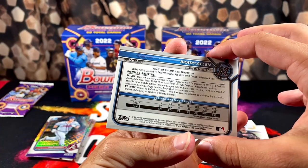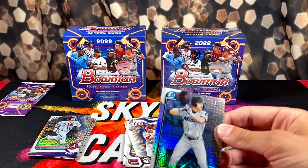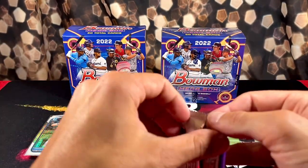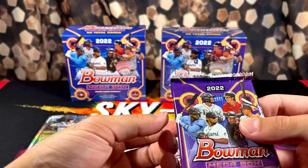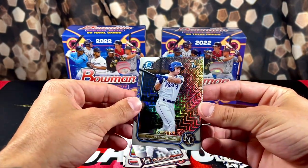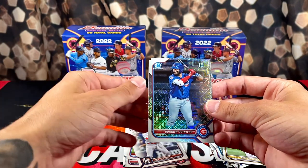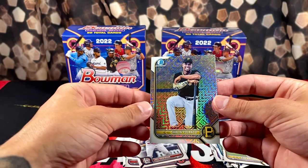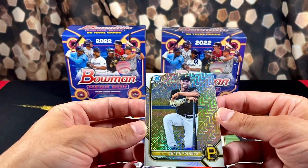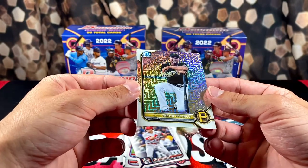I'll sleeve up and top-load everything after the video — not gonna make it an hour-long video sleeving up everything. Let's keep it rolling. I thought I saw the Marlins — was hoping for Cleo Watson, that'd be sick. We got Guero again, Peyton Willis or Wilson, Sosa, Quintero, and Palanco — not a first. Pretty sick-looking cards, didn't really pull anything too crazy. I don't know how this isn't a Bowman first — this guy was born in 2004 — but oh well, still looks real sick.